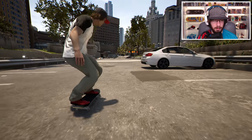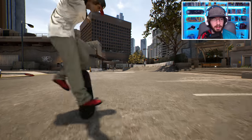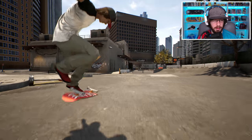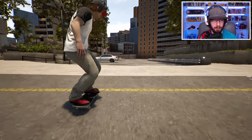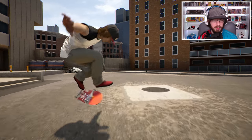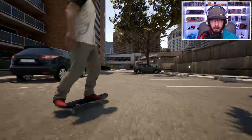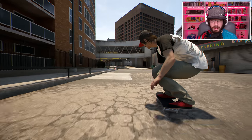Now a barrel heel. Let's look at 360 hard flips — I feel like they look better. What about a regular hard flip? A 360 inward heel — I like the way that looks. Now a regular inward heel, a nollie inward heel, nollie 360 inward heel, nollie hard flip, nollie 360 hard flip.